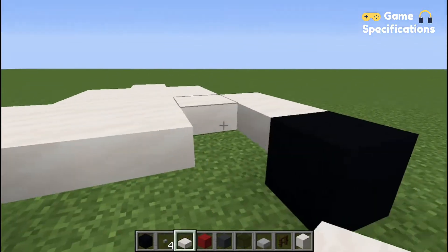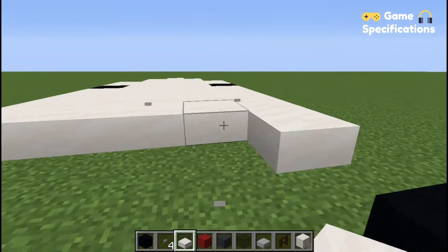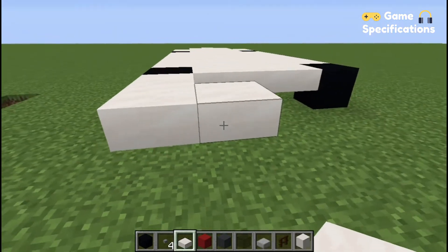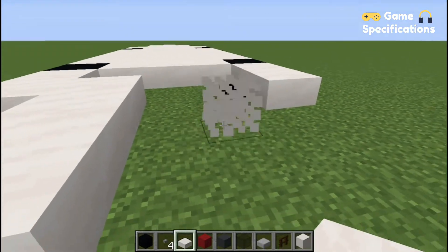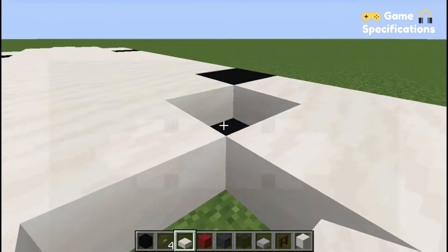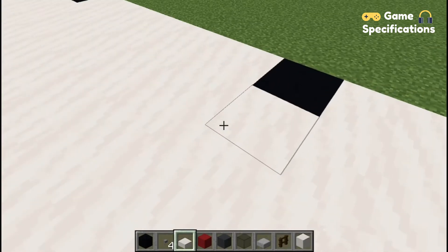Once you have reached the back side of your helicopter, form the same shape which you did in the front. Fill all the gaps and then your flooring is done. Now place red concrete on the edge of the helicopter.